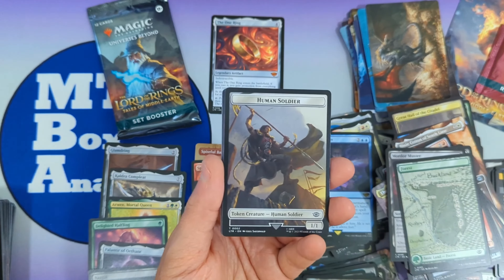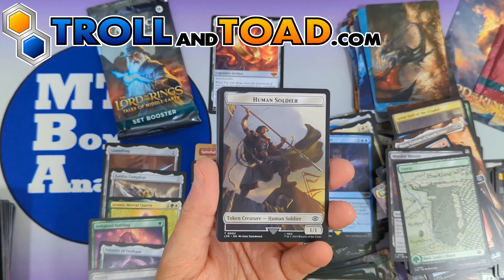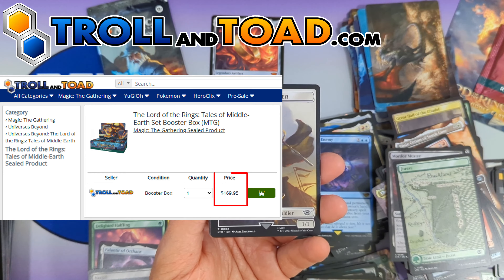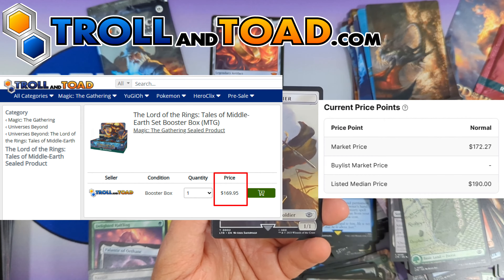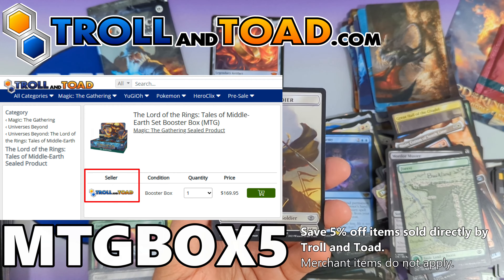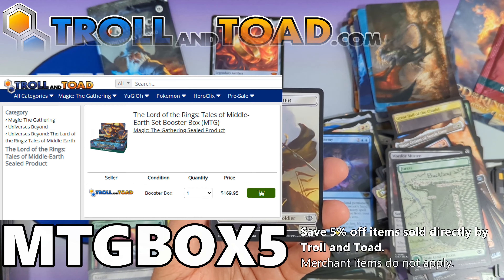You can purchase these boxes from trollandtoad.com. Currently, as of the filming of this video, the set booster boxes are going for $169.95, which is a few dollars less than TCGPlayer market price. If you use my code MTGBOX5 at checkout, you can save 5% off that price, as long as you purchase the item directly from Troll and Toad and not through one of their merchant accounts.